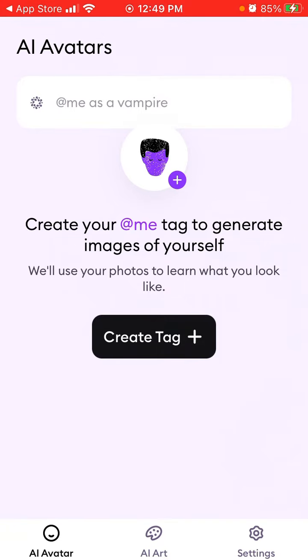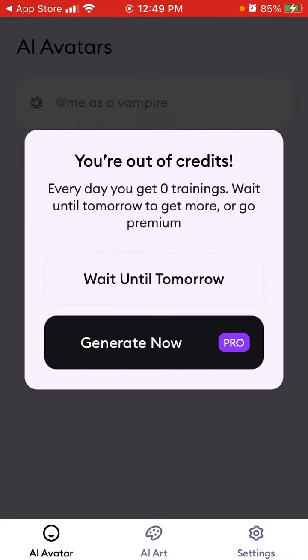But then when the app spiked in the top charts, I think they limited this option. I just tried yesterday — it still says you can get 50 AI avatars, but in fact you only get six for free instantly. The other 50 are available after one day, so you need to wait one day if you want to generate another avatar.